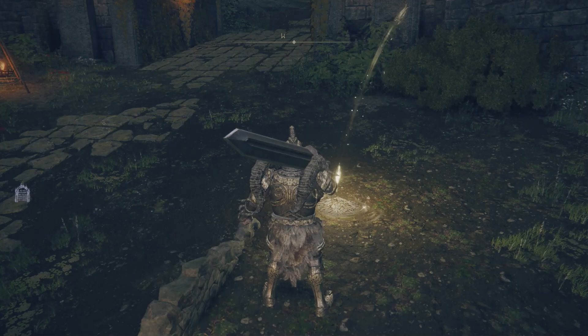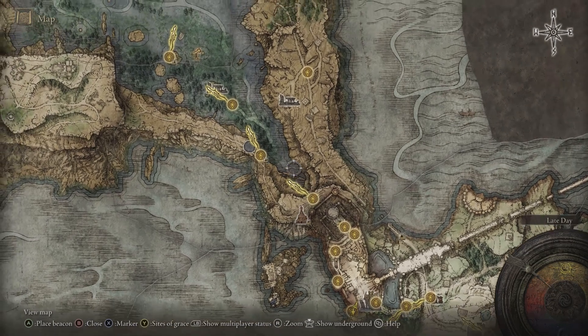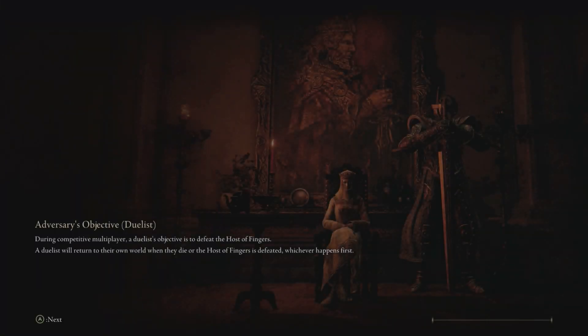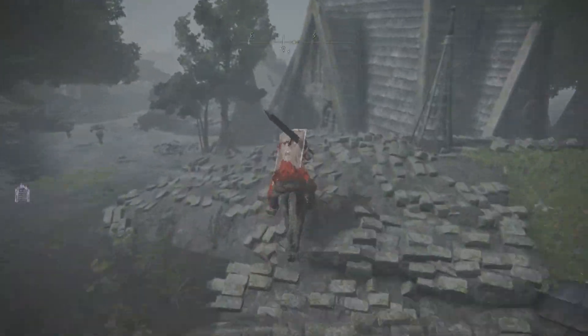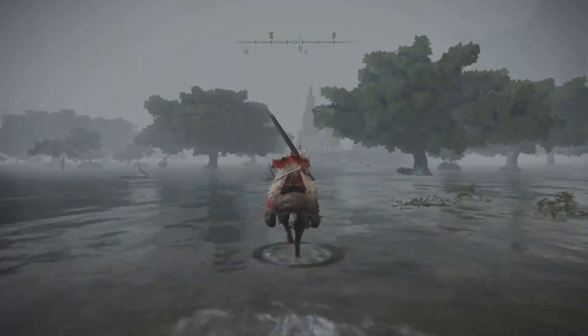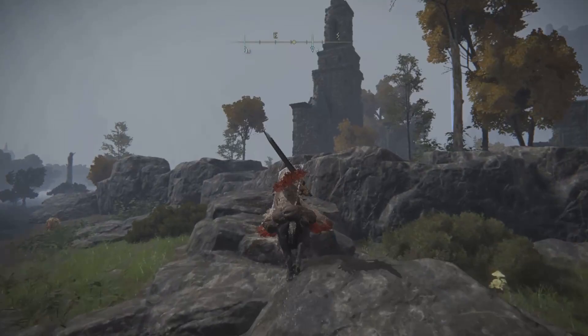After going past Stormveil Castle you're going to want to progress and head towards Rose Church. There's a grace next to Rose Church — it's called Temple Quarter — and I highly suggest you grab it just to make travel easier. I'll speed up the video from this grace so you guys don't get lost.